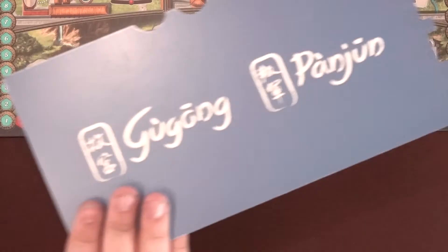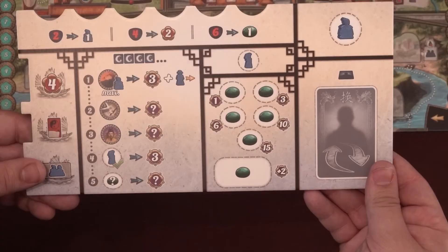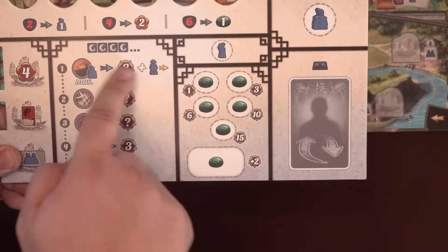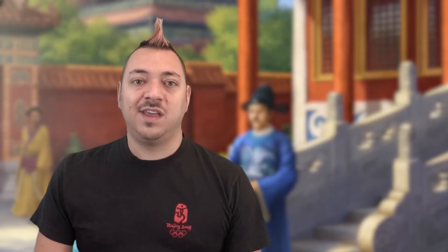There are some extra materials in Panjun that replace or upgrade Gugong's original components. Firstly, there are new player boards with a better, clearer layout with a new area to hold your collected Jade tokens. It also adds a new spot to hold the Court Lady token from the Summer Palace and an updated in-game scoring section. In the first printing of Gugong, one of the level 3 Decrees and one Yin Yang gift card were printed twice — meaning one of each was missing. In this expansion you'll find the correct missing Decree and gift card.